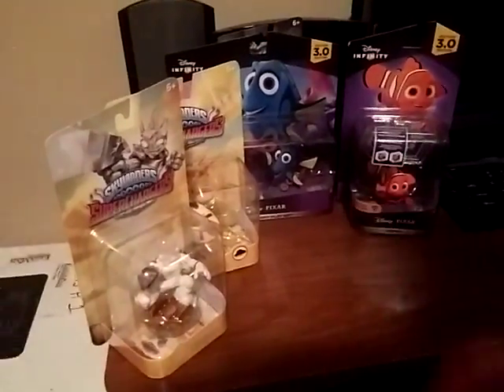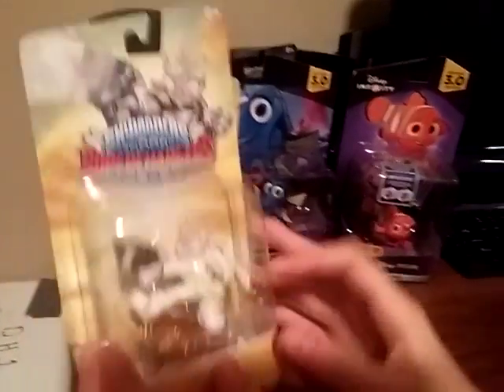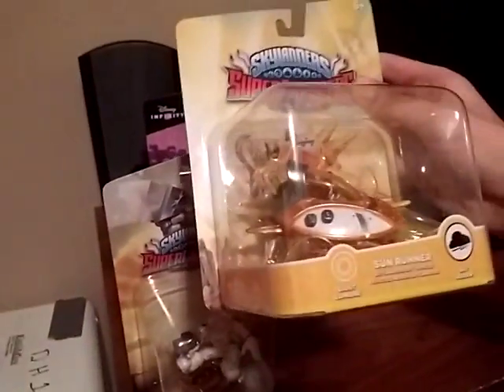Welcome to Ultimate Gamer! Today we went to Toys R Us and got Astro Blast, Pursuit Islander Superchargers, and the Astro Blast Vehicle - the Sun Runner. So now we have one of each of the three types of vehicles.